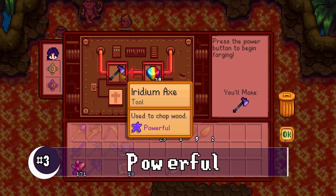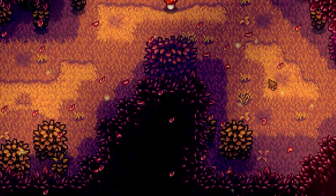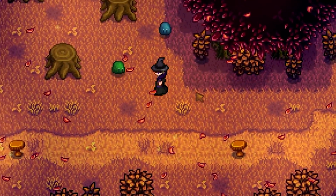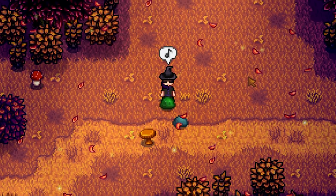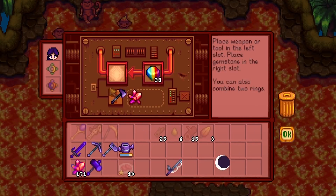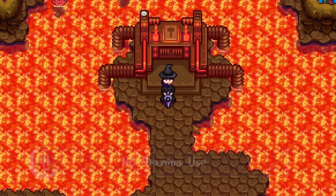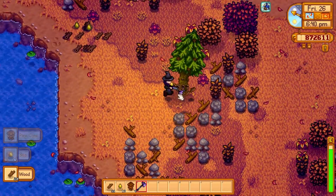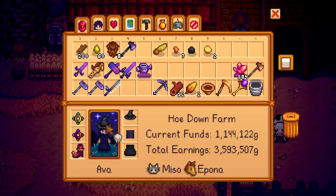The third axe enchantment is Powerful, which works for both the axe and the pickaxe and adds an extra power level. At the secret woods on a hardwood stump it takes just two swings — poof — and that's it. That might be my favorite, though Shaving is close. The fourth axe enchantment is Efficient — no stamina drain — meaning you can go all night long chopping wood in the Cindersap Forest or wherever else you're planning on going.